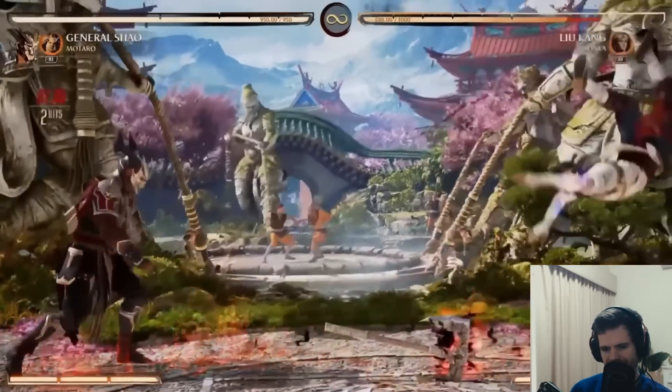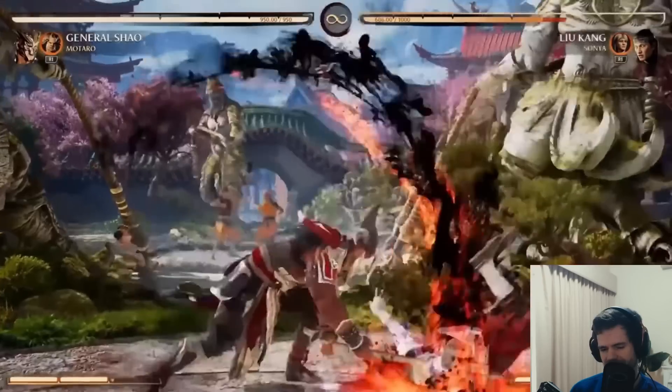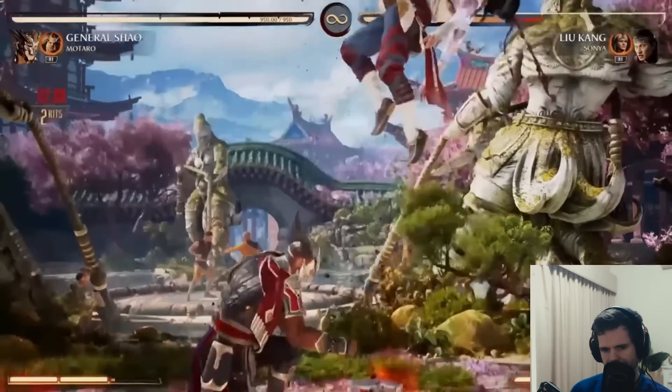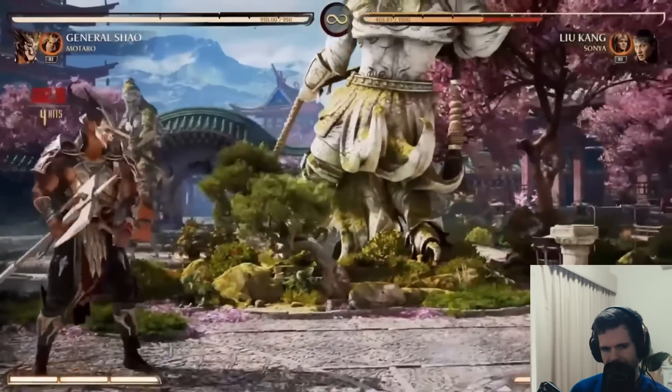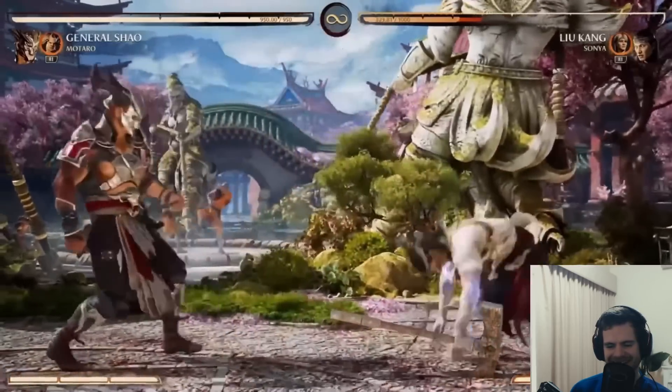It's just an overhead low. But if they're not on the axe it's just a low, I'm guessing. Do this and you get a combo from it. This character's kind of broken.